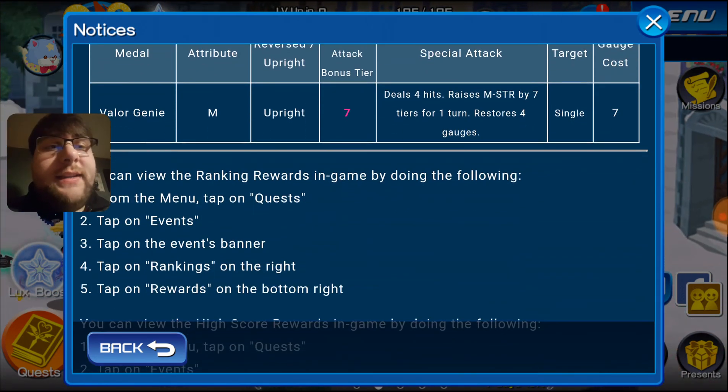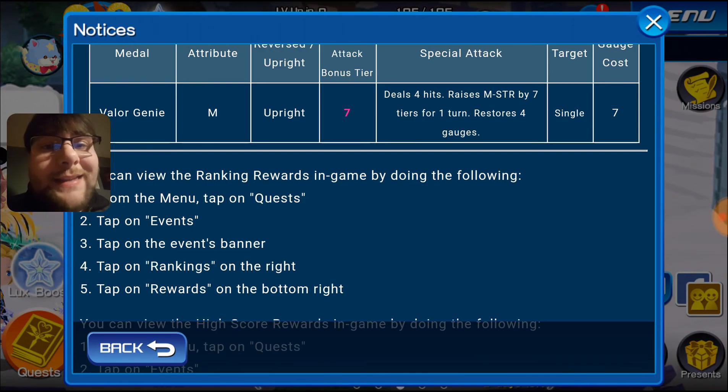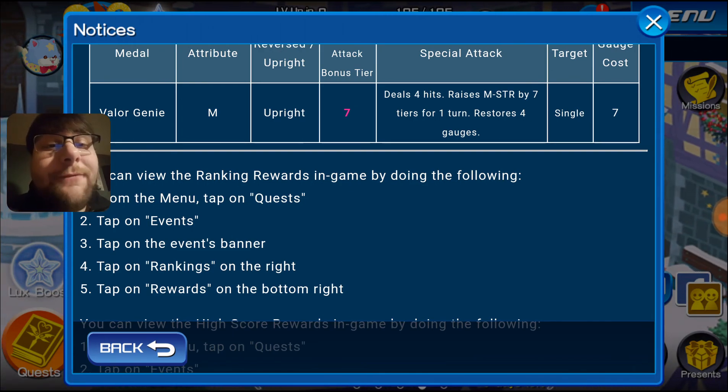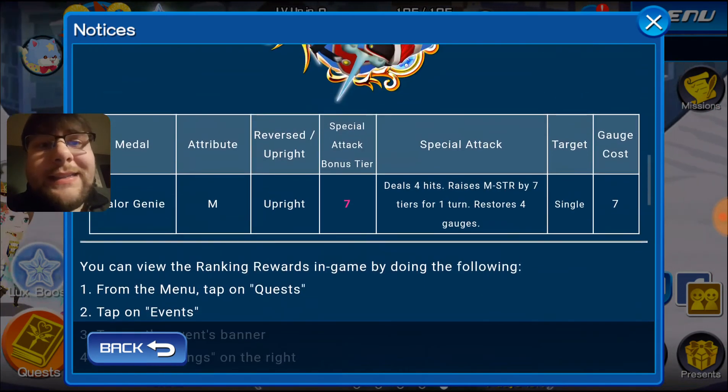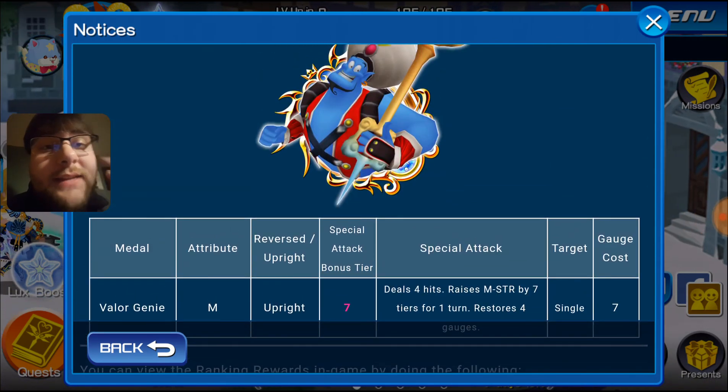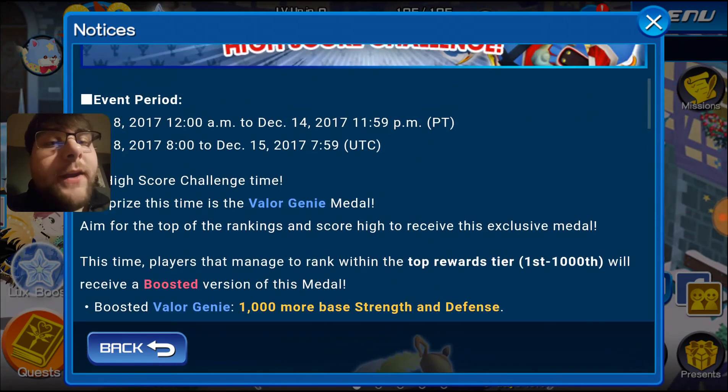So what he does: he has 4 hits, raises your magic strength by 7 for 1 turn, and restores 4 gauges. He has a very high multiplier — it's a 6.6 multiplier and it's 200% guilt, so times that by 3. Very powerful medal.